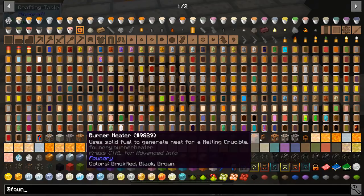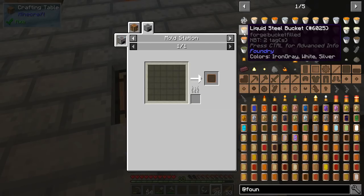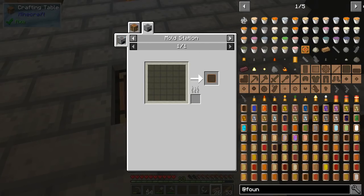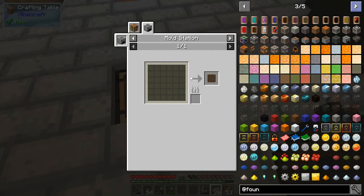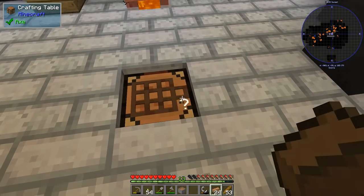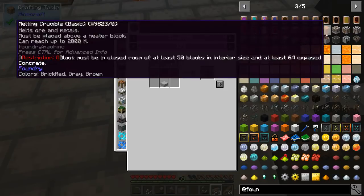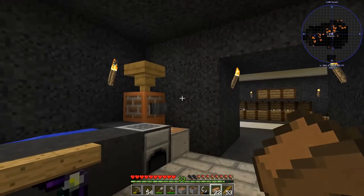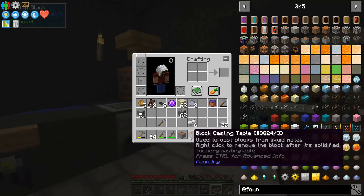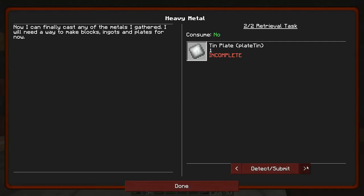I think a refractory spout would work well here but I can't get bronze yet. Those are tables — there's the plate casting table and the block casting table. Right there — now I can make blocks and cast plates. Very cool!